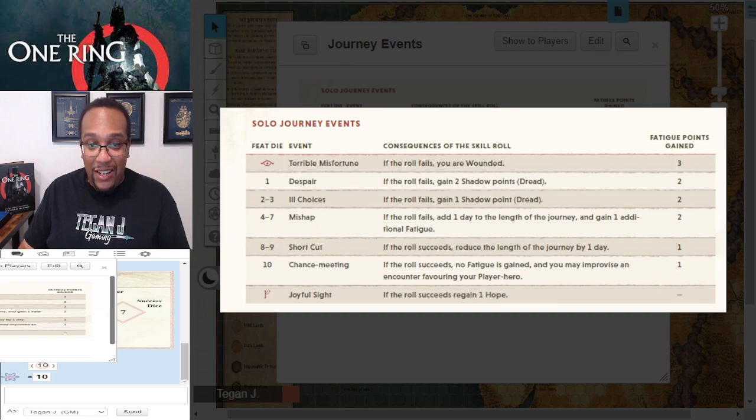We got a 10 — 'Chance meeting.' If the roll succeeds, no fatigue is gained and you may improvise an encounter favoring your player hero. Unfortunately we got a failure on this one. In the book there are examples of consequences that can take place for these events, and the DM, or lore master in this system, narrates what success and failure look like.